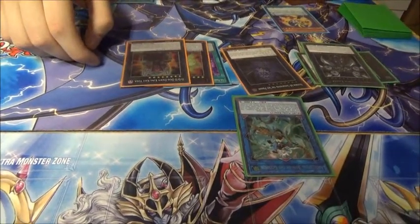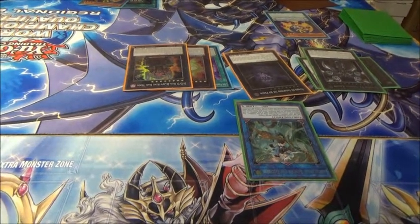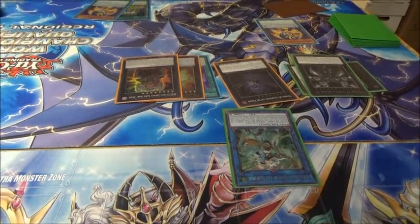Kali Yuga will literally just be able to detach one as a quick effect to destroy all the spells and traps on the field. Or just set one from your grave which you can then activate that turn if you really feel like it.